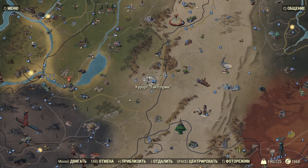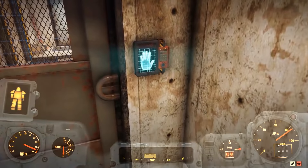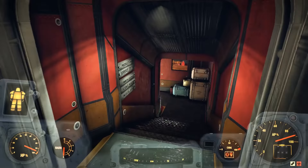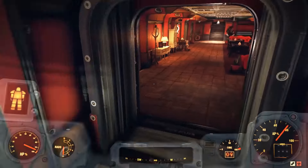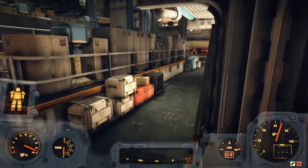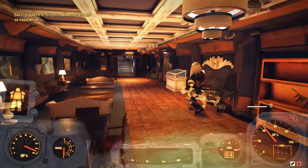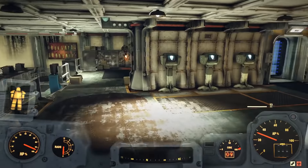Для начала вам нужно телепортироваться в Whitespring. Заходим в служебный вход и проходим в ту же комнату, в которую направляюсь я. Я этот путь уже запомнил, так что думаю, если вы будете часто сюда приходить, вы довольно-таки быстро запомните. Тем более, одна из последних миссий Анклава как раз-таки приведёт вас в эту комнату.